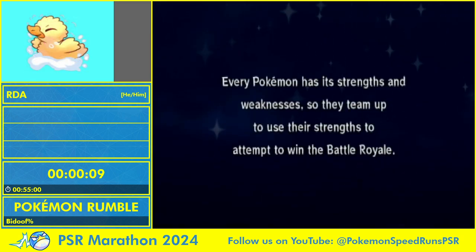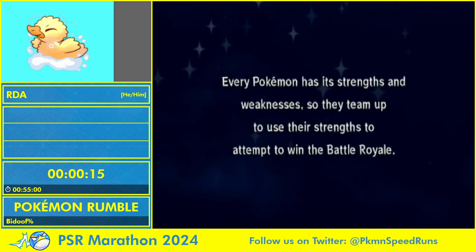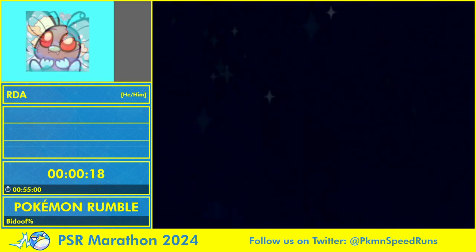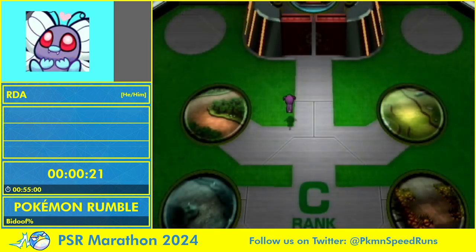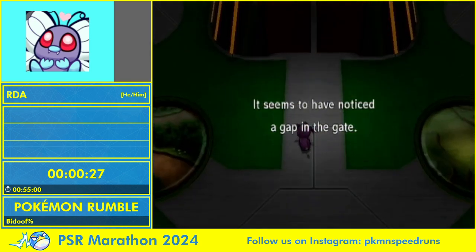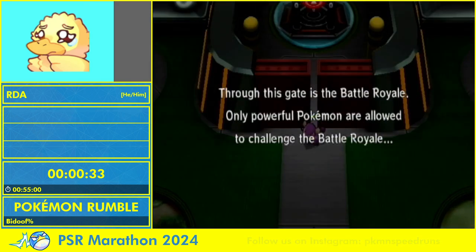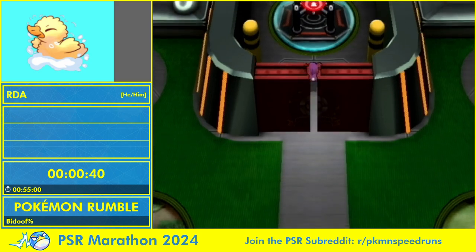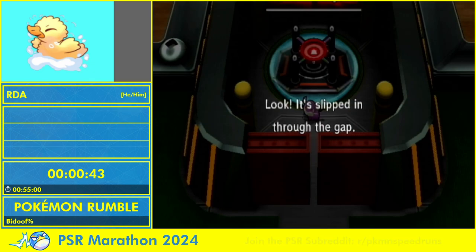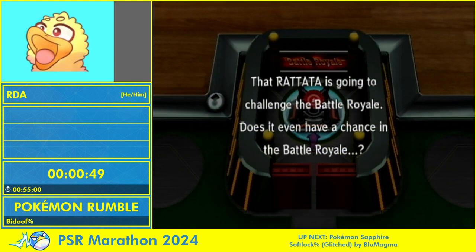The typical gameplay for this game is there's four ranks. We have to beat the smallest number of stages and get the power that we need in each rank, and do that as fast as possible four times. The challenge here is that we can only use BDOOF - that's BDOOF%. The bigger challenge is that there's only one BDOOF I'll have access to in this particular category.